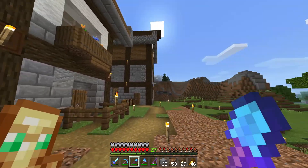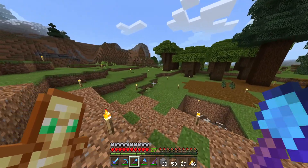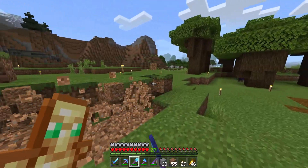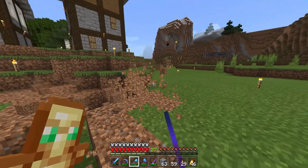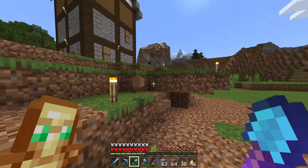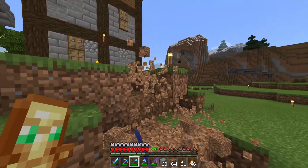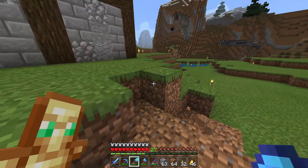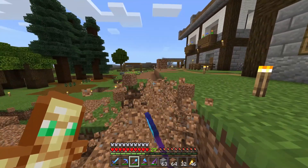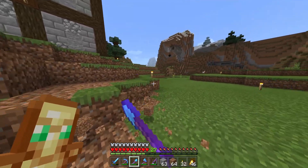Now the next thing we're going to want to do is we're actually going to go this way and build some buildings along here. I'm going to want to actually kind of flatten out some of this land, because I'm going to need space to build a couple different buildings. I've been thinking a lot in my head about how I want this to look, and I think I have a good idea.